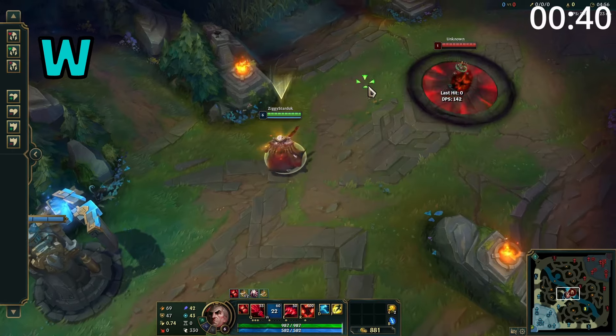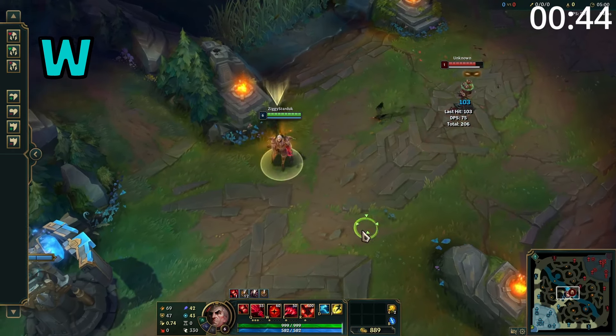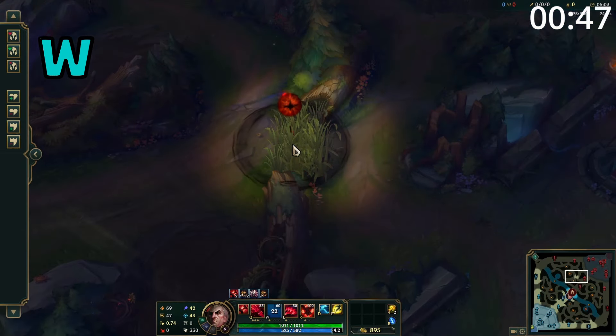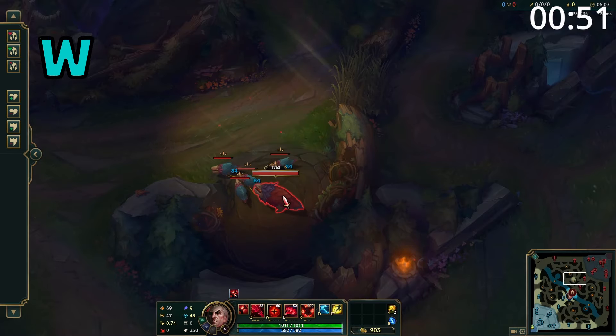Swain's W is a very long-range ability which puts a circle on the floor granting sight of the area for 2 seconds. After 1 and a half seconds, the circle will then explode, dealing damage to all enemies within and slowing them. Enemy champions here are also revealed and have a soul fragment collected from them.